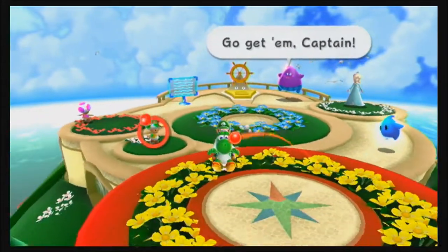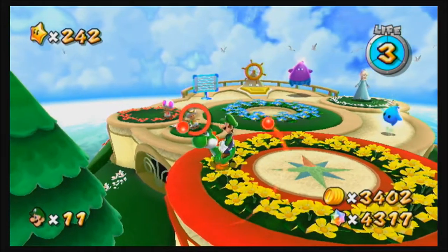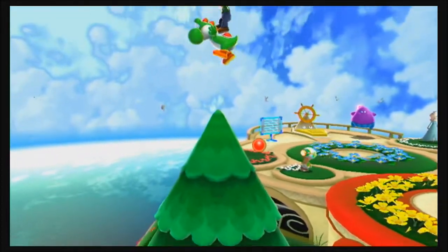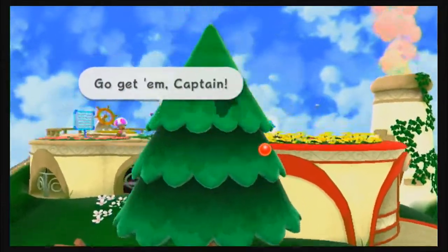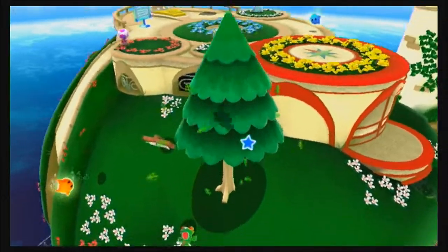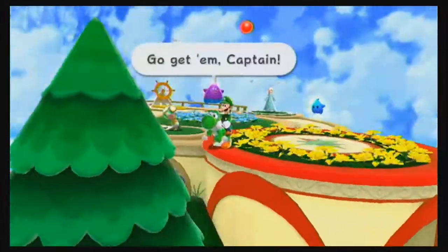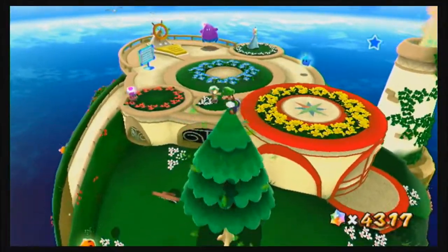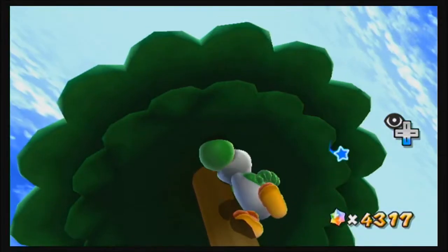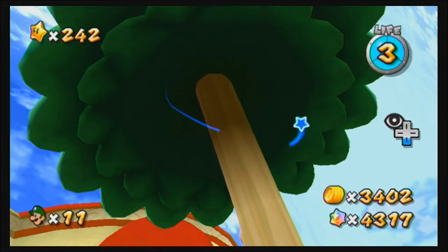Okay guys, for this next glitch — Yoshi gets stuck in a tree. What you have to do is jump off of here and then jump on top of the tree in a way that he gets stuck in the tree. Okay, there you go — he's stuck in a tree. There he is in a tree. Stuck Yoshi in a tree — everyone, thank you.